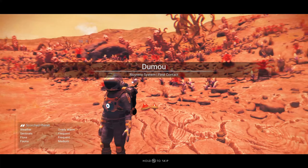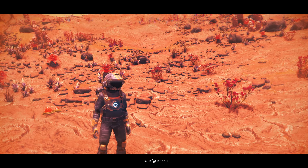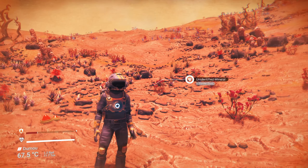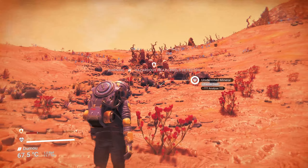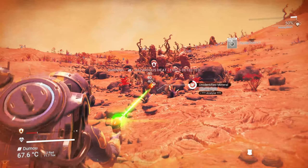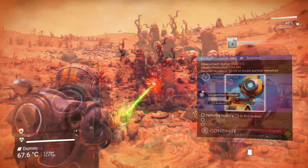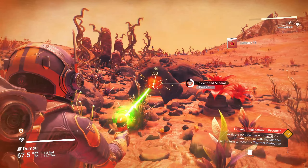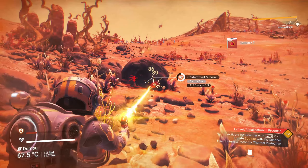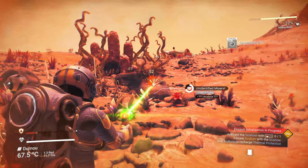We are alive on a new planet in No Man's Sky. Every player starts in the Euclid Galaxy, which is the first galaxy. The first thing I suggest you do when you start a new save is to instantly collect some base materials — ferrite dust, for example, we're going to need a lot of it. Carbon is another base element we're going to need — collect quite a bit of carbon.